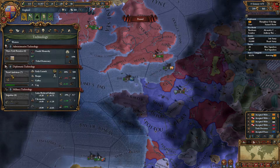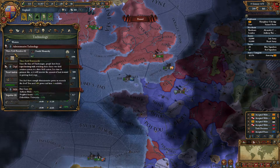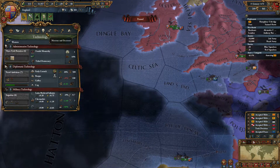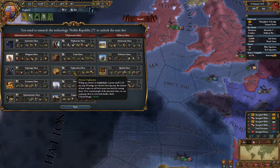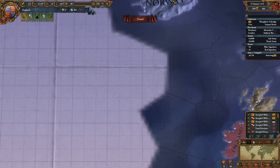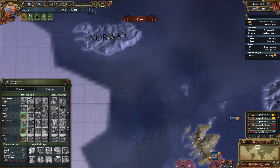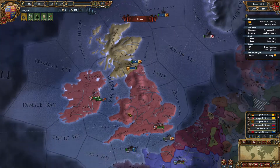When we get to diplomatic level 7, I think we should try to look towards getting the Quest for the New World. I think we'll have plenty of reach once we get up to the third idea on the exploration group — we get a 50% extra colonial range. I'm not sure if we can do it just from Ireland, but hopefully we can get up to Iceland, which will make it much easier.